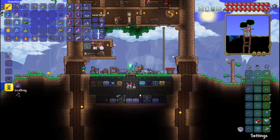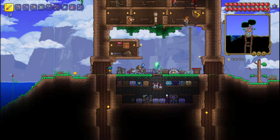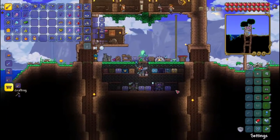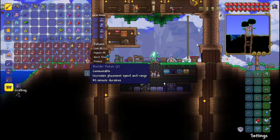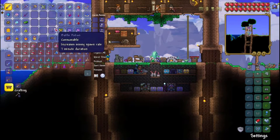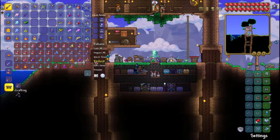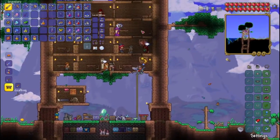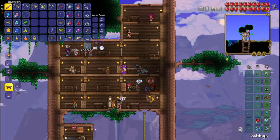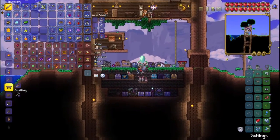I don't know if the projectile pierces or not, but we'll find out soon enough. All things considered, pretty good. Now we just need some souls and we can get the true Knight's Edge, and then we can go find Plantera. I'd still love to get some better accessories. Part of that is getting the right potions, which I don't think we have. We want Hunter potions, and Battle potions might be good too.